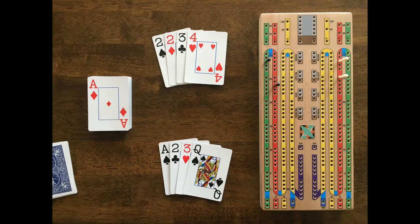Black scores first and receives 10 points for a double run of 4, which is essentially 2 small straights of 4 for 4 points each plus the pair for an additional 2 points. White scores 8 points for the double run of 3, made by the 2 small runs of 3 plus a pair of aces, and additionally scores 2 points for the 15 from the 2, 3, and queen, and an additional 2 points from the 15 from the 2 aces and the queen, for a total of 12 points.